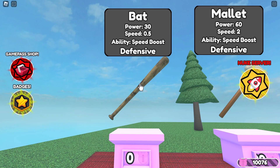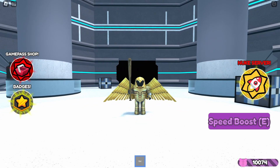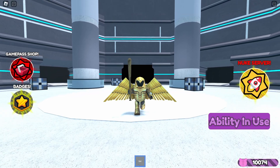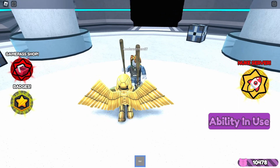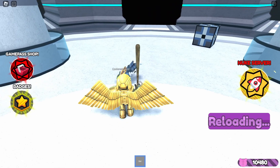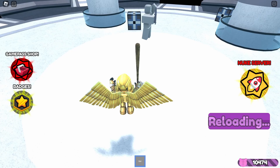Starting off, we have the bat — the most iconic Piggy weapon of them all, and also the worst in the game. It costs 0 tokens, has a power of 30, a speed of 0.5, and a speed boost ability. My tips for the bat: don't. Just save yourself the trouble and don't use it.